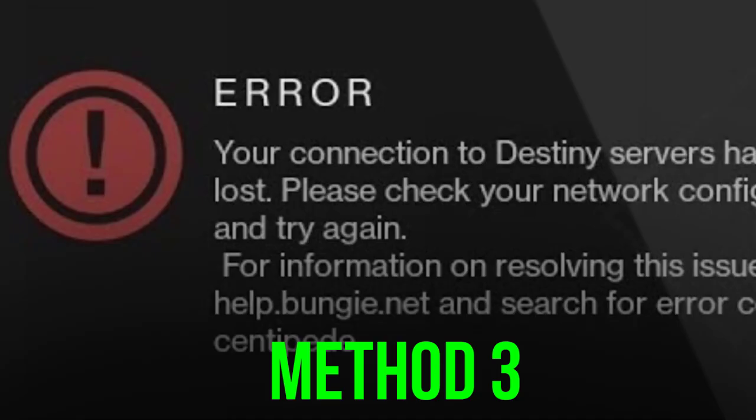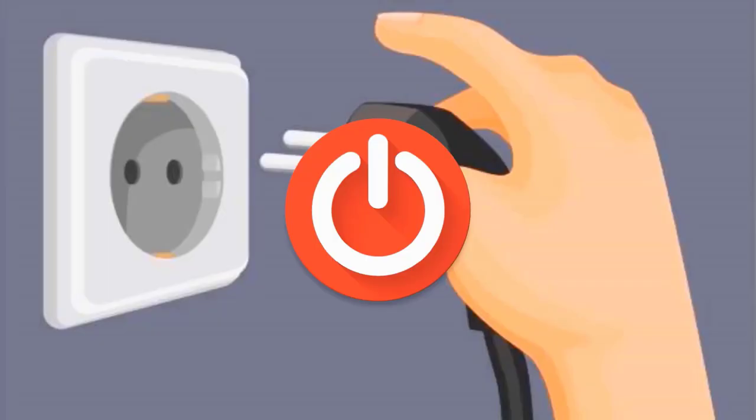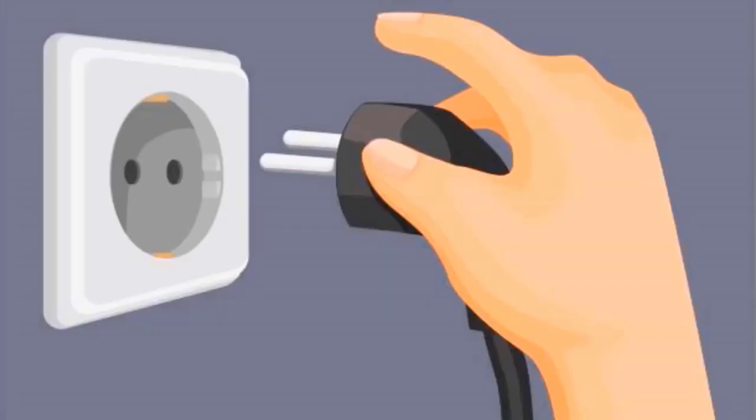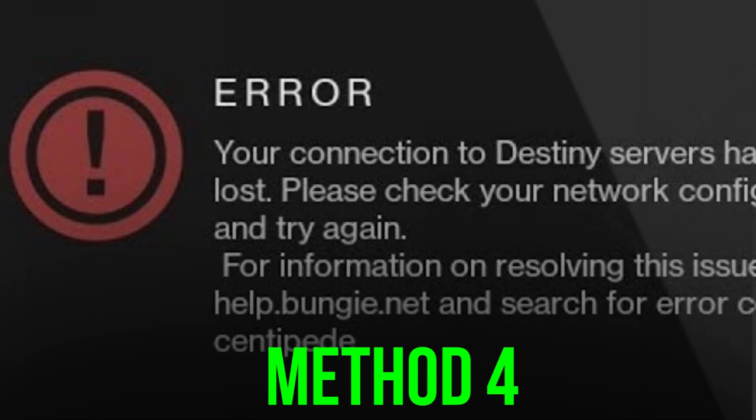The next best thing you can do is restart your system. Chances are a simple reboot might just do the trick. Simply power cycle your router and your system — unplug the cables from your router and your system, wait for at least 30 seconds, then plug the cables back into both devices. This should fix the issue.